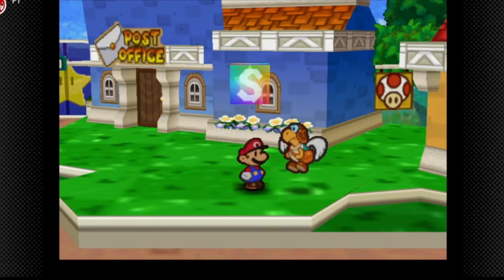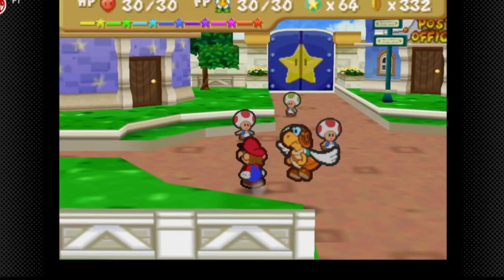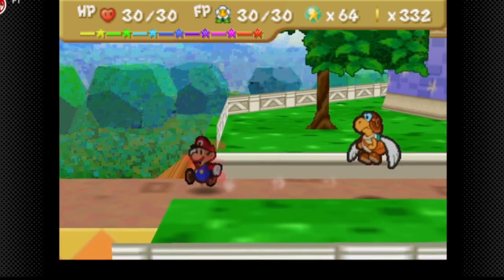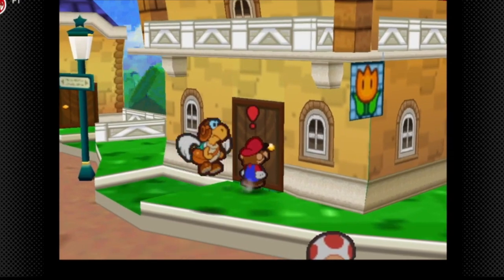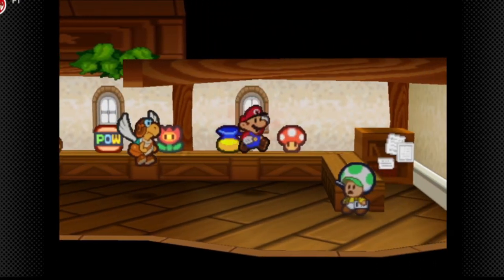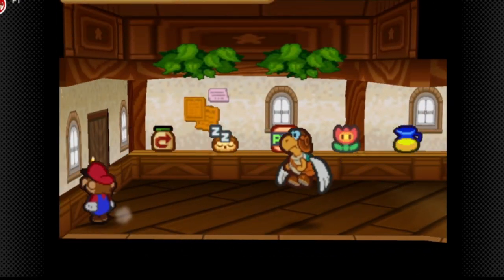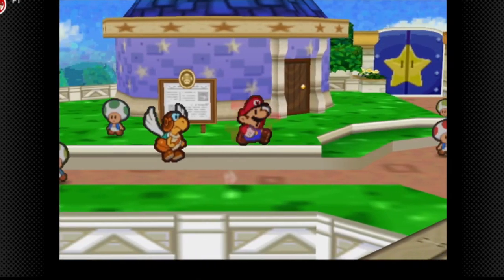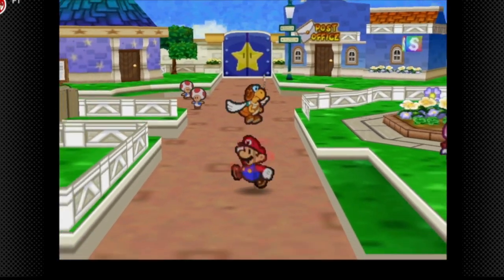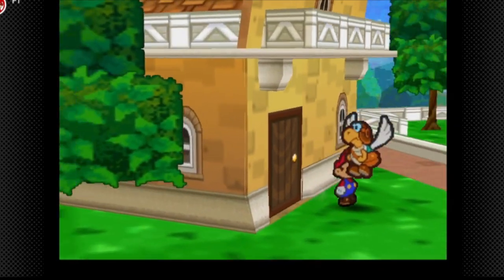Welcome back to Paper Mario. In the last part we did some of the remaining tasty recipes. In this part we're going to do all the remaining side quests before chapter eight. I have to clarify something — I recorded the entire rest of the game in one session, which is the last five parts, and they're all going to be post-commentary because the sound went out during the recording. I really apologize for this, but it's the only way I can save the playthrough.